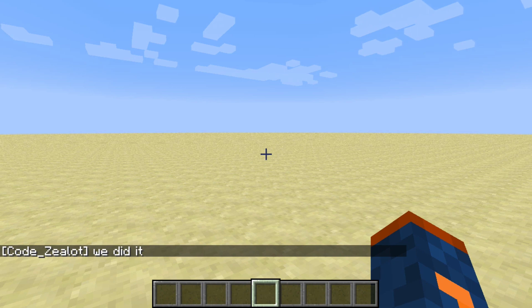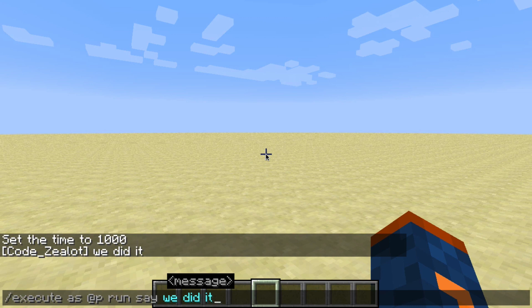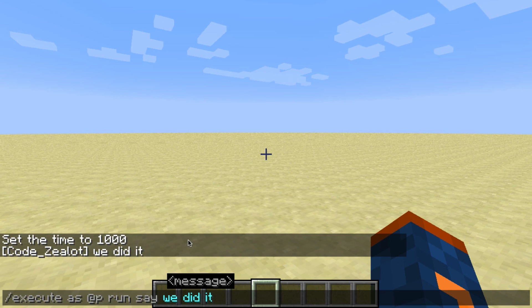We just ran our first execute command. What happened is we told Minecraft we want to run the say command and say "we did it," and we want to execute it as the nearest player — so Codezealot used the say command. This is the most basic usage of the execute command.